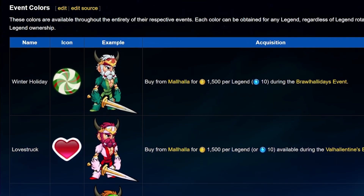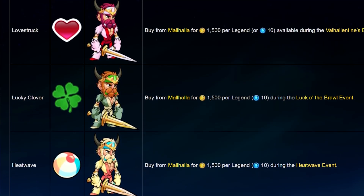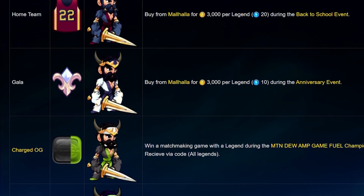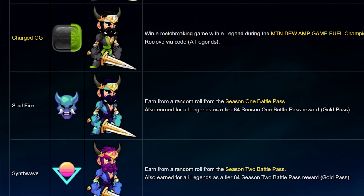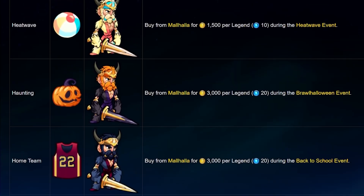There are also many other legend colors that you can get during special timed events unlocked by using gold coins, and there is usually a special color scheme for each battle pass that you can unlock by leveling up your battle pass tiers. I'll leave a link to this page in the description so you can check it all out for yourself.